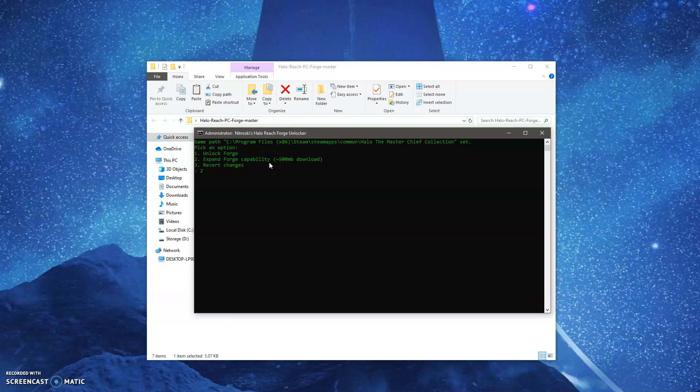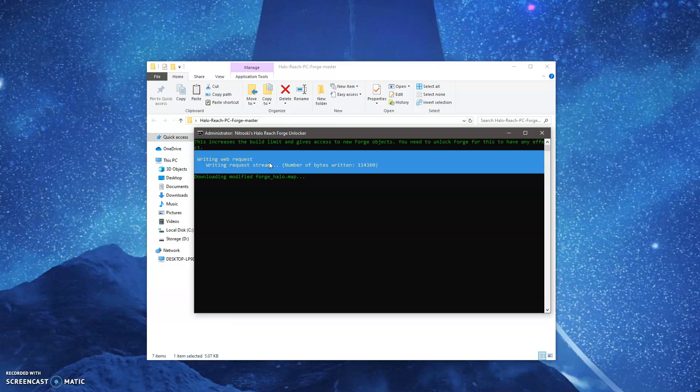So you actually have to download this file to do that. This file might take a while. If you want to have the full forge capability unlocked, then you're going to want to click two and enter. It's going to say: do you want to back up your forge world map? And you're just going to say yes. After that, you're going to click enter. It's going to download the modified forge halo map. This might take a minute as it's downloading — like 500 million bytes or something like that.